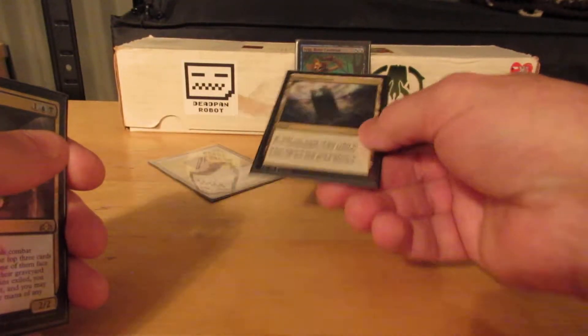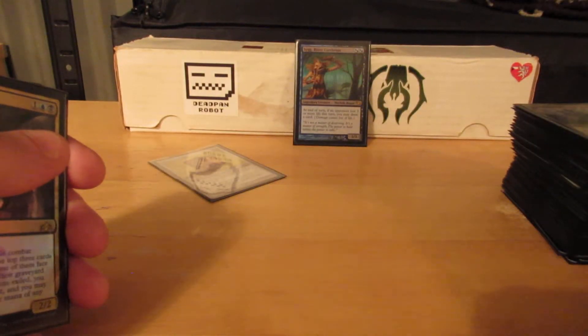Command Tower — add black or blue to my mana pool in this deck.